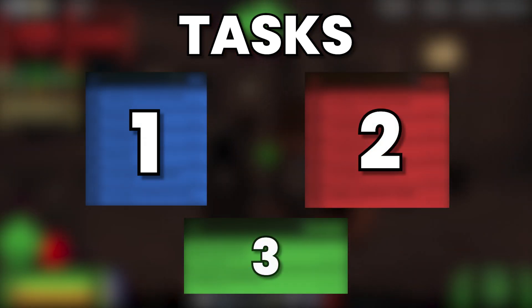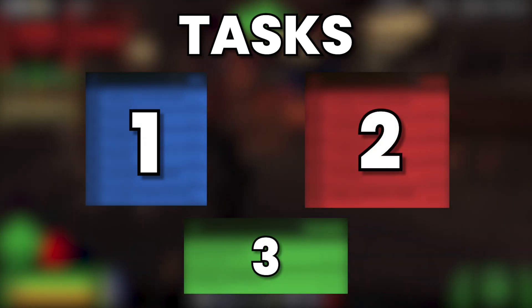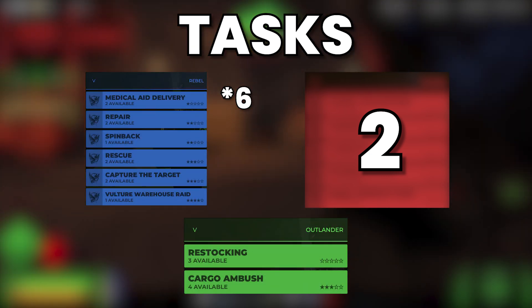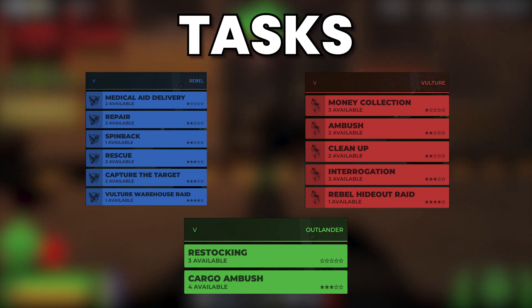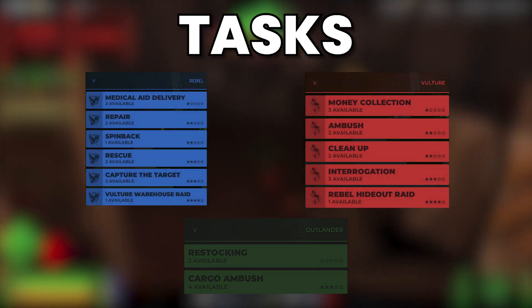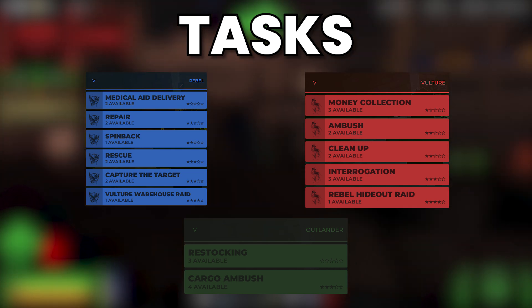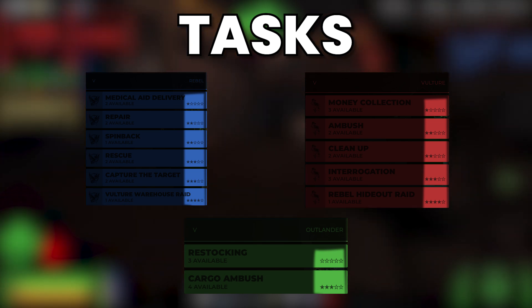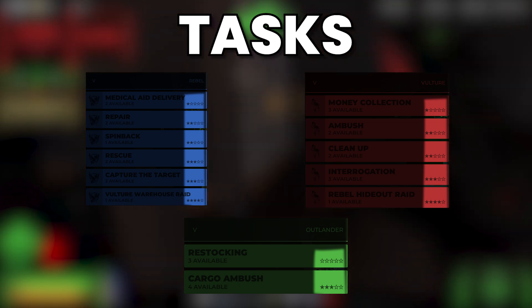There are three sorts of tasks depending on what group you're in. At the time of recording there are two to three Outlander tasks, five Rebel tasks, and five Vulture tasks. The Outlander tasks are fairly easy for beginners and the Rebel and Vulture tasks are a little harder. You can see the difficulty of a task by the amount of stars it has — one star is very easy while five stars is the hardest.